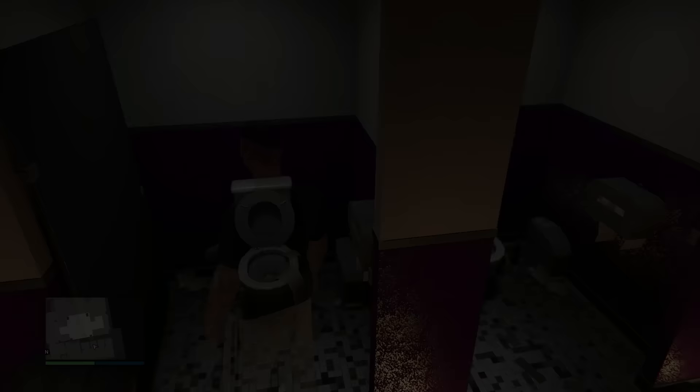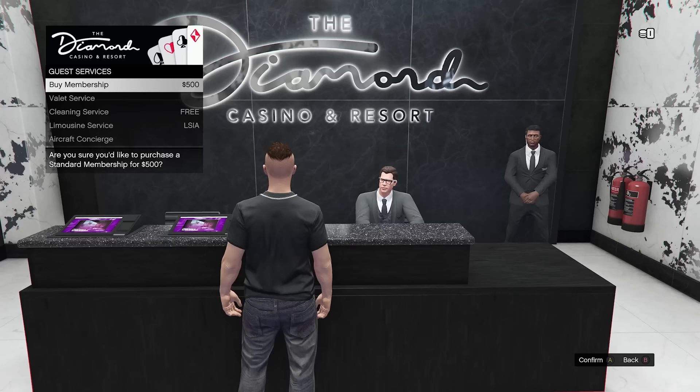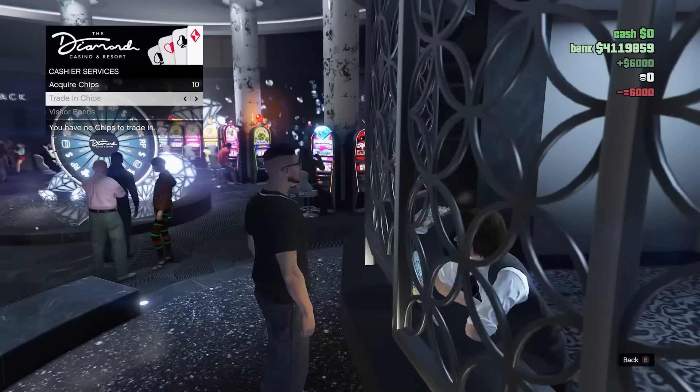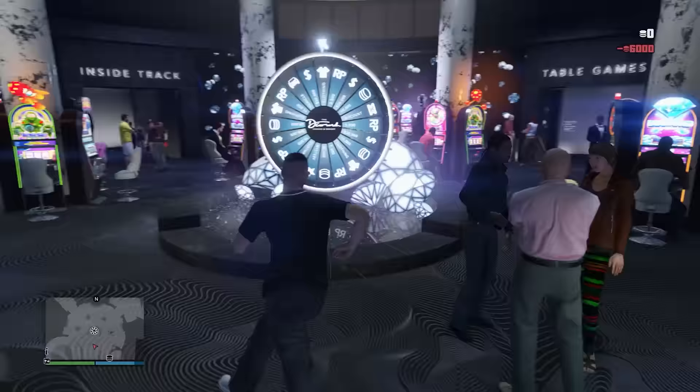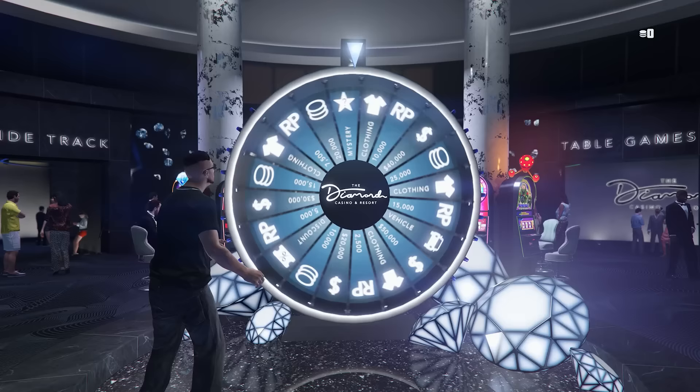Head over to the Diamond Casino and Resort and claim a membership. It costs $500 and you can instantly walk over to the counter and claim a thousand chips worth $1,000, so you instantly double your money. Not just that — you'll also get daily spins of the Lucky Wheel which rewards you with RP, money, clothes, or even the special vehicle for the week. Nine out of ten times you'll probably get RP or clothes, but for only $500 it's still worth doing.